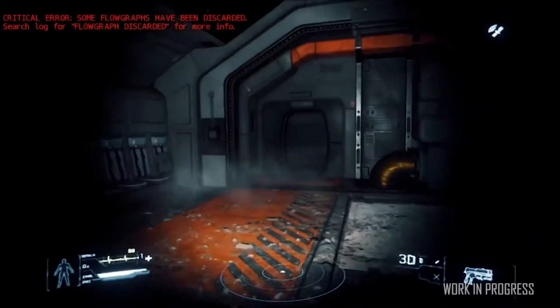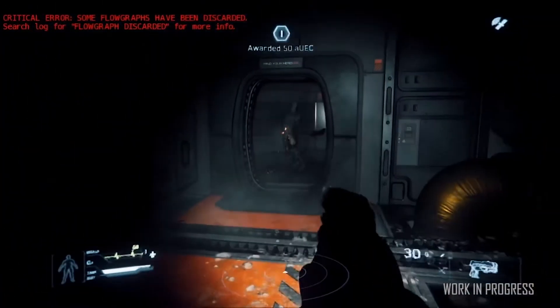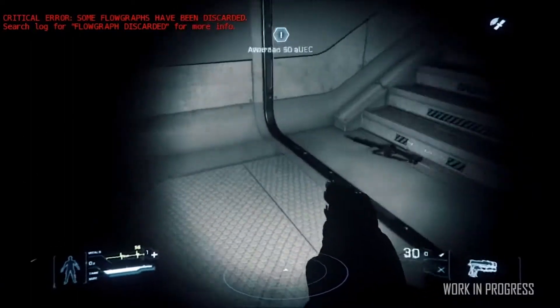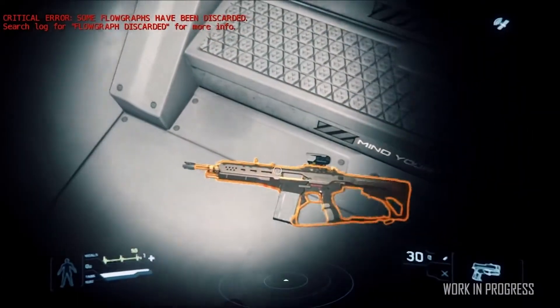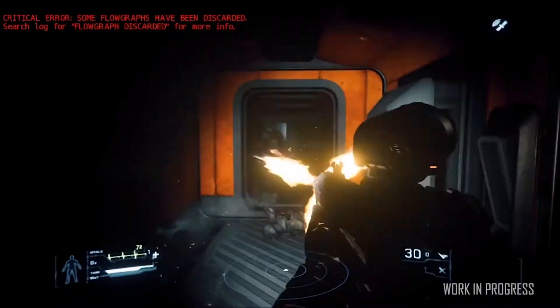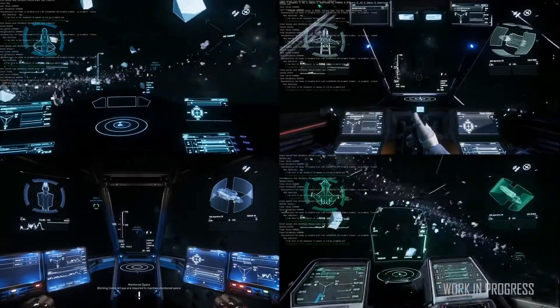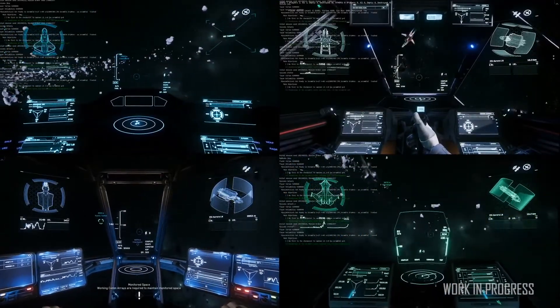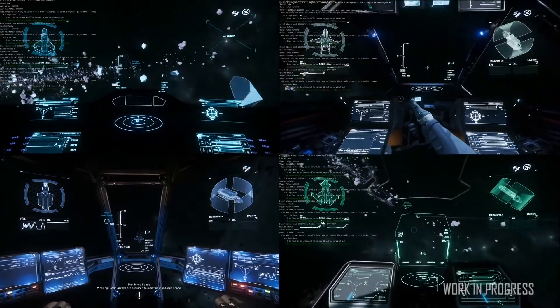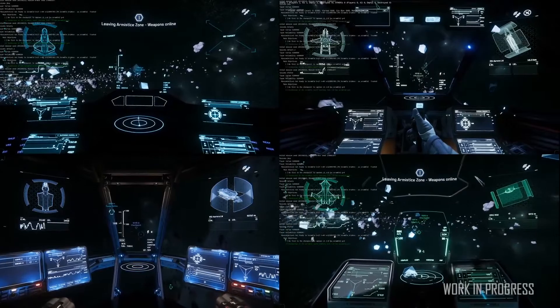At number 3, we have Around the Verse. ATV this week gave us a look at the new weapon systems we can expect to see in Alpha 3.2, but first we get an update on progress in the verse. Animation and design is being worked on for the boom arm on the Prospector — the functionality is good, but there are some design tweaks needed to bring the arm into a more finished state, especially in terms of animation. The mining UI has been tweaked from the previous interfaces we've seen, looking generally more polished overall.